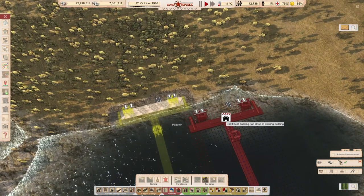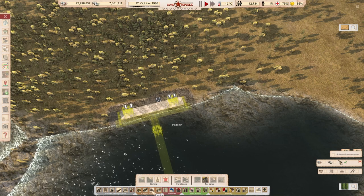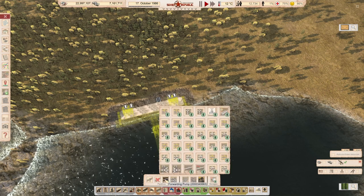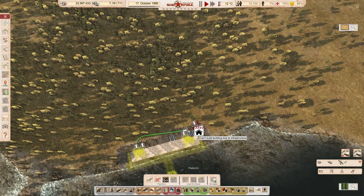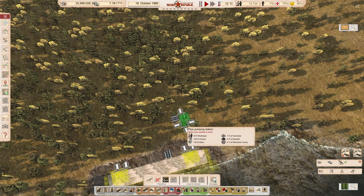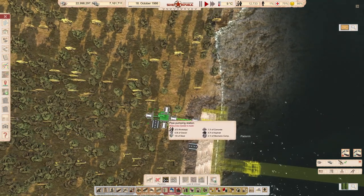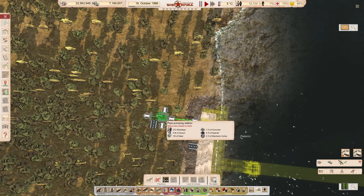We need a pumping station. Under Liquids, we're going above ground all the way. So we're going to need this pumping station because we want to combine those pipes. This is straight, right? Like so.